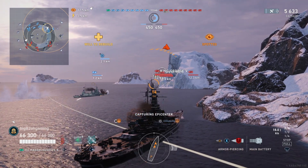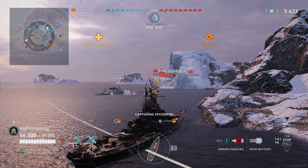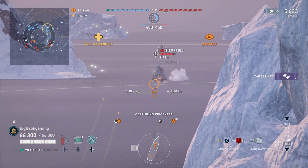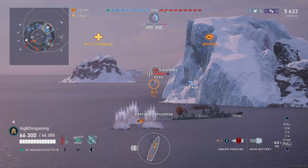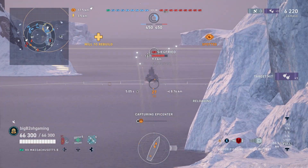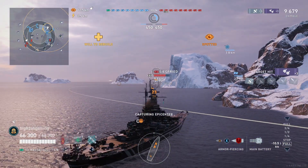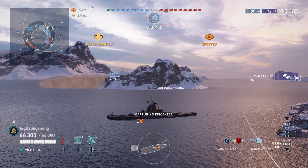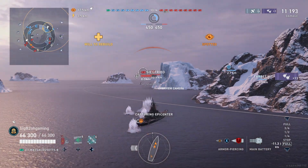The enemy team gets spotted in front of us — a King George, Scharnhorst, and a Siegfried. The Siegfried is just charging straight in, and I do stop at this island to make sure that I don't go past and start getting crossfired from the middle of the map. The Siegfried is just charging straight in without any hesitation to slow down, so all I'm going to do now is slowly reverse, because the last thing I want to do is allow him to get within torpedo range.